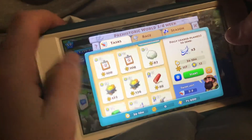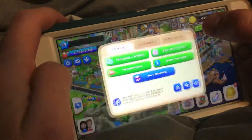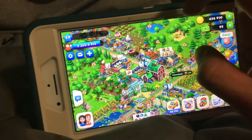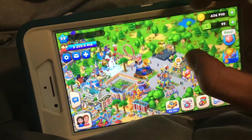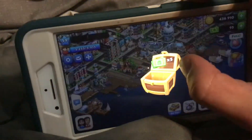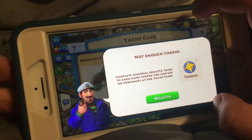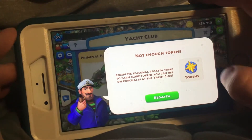So we have to work here. For the Yacht Club, we need to get a lot of things done. Let's get some things done in town. Here's my town — my house is right there. We need to use these things called tokens, and you have to complete seasonal regatta tasks to earn more tokens we can use on purchases at the Yacht Club.